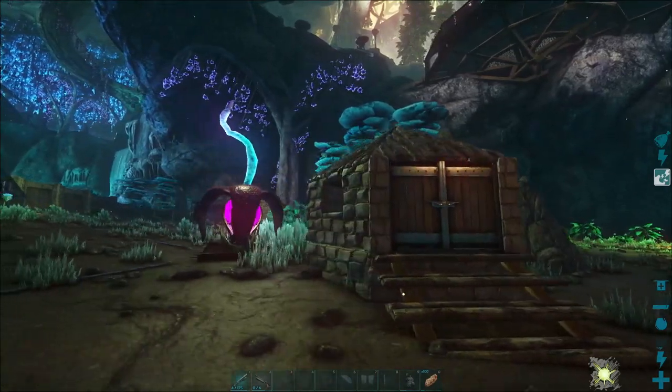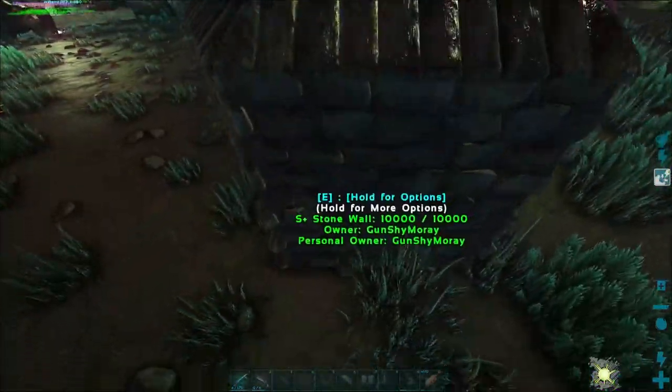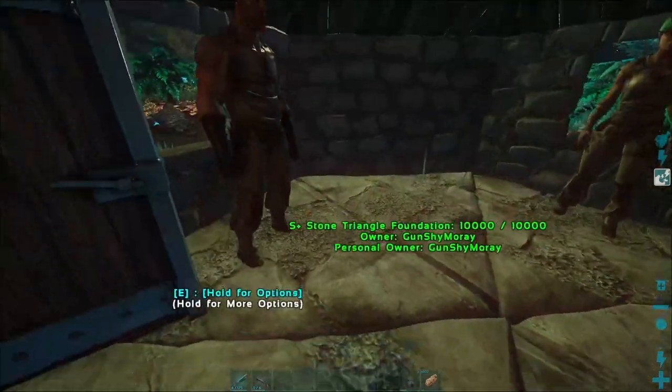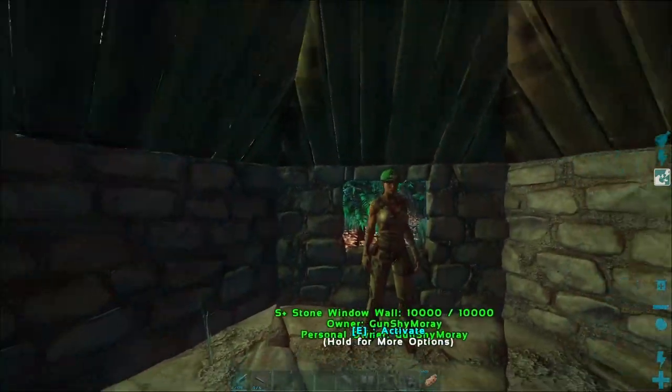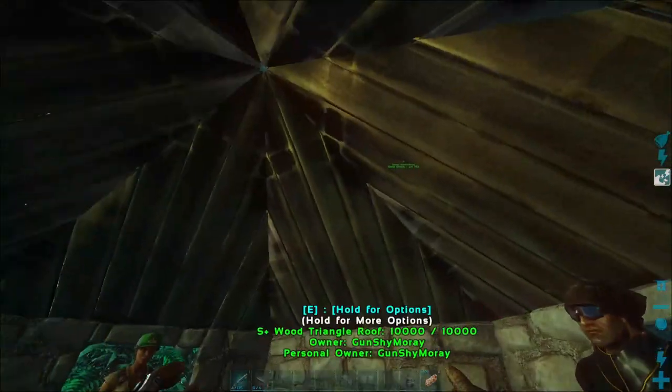And there we are — it is the simplest structure ever. It's legit just a triangle base. I have the triangle foundations. I might put some stuff on the inside, make it look like an actual workers' area. We're going to keep the doors automatic, of course.